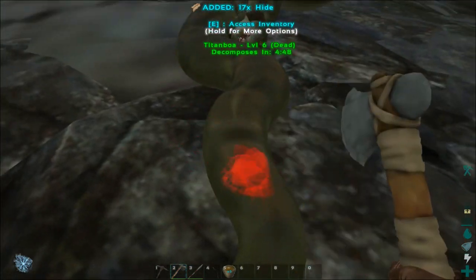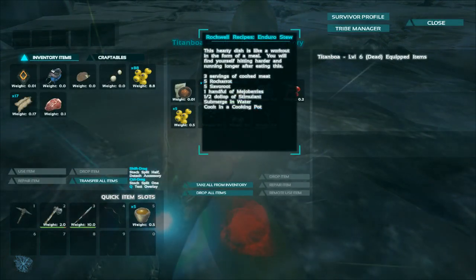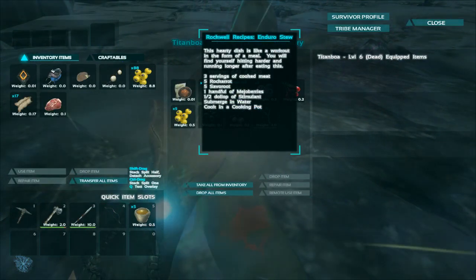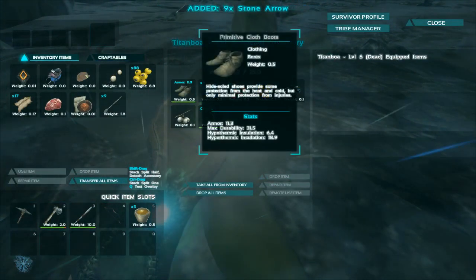Just be sure to check the inventories before you completely destroy them, since sometimes they do have valuable things on them. For example, this one has one of the recipes I was talking about. That recipe in particular makes you stronger and makes you run for longer.